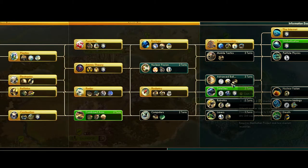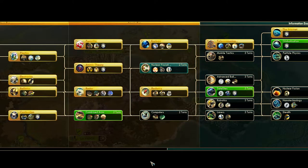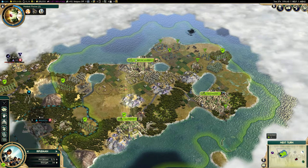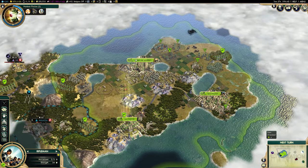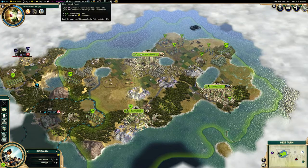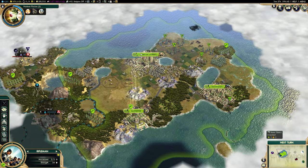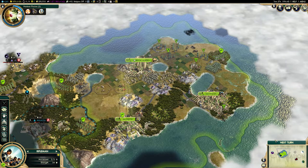The last one I really like, if you're making it this far into the Atomic Era, is the Sydney Opera House. It provides plus one cultural policy and plus 50% culture within the city, plus two more great work slots. You cannot have enough slots, because in the later game you're going to be producing a lot of great artists and writers — maybe expelling them on tiles, maybe using them to create a golden age, but probably creating great works. So you're going to need a lot of slots for those.